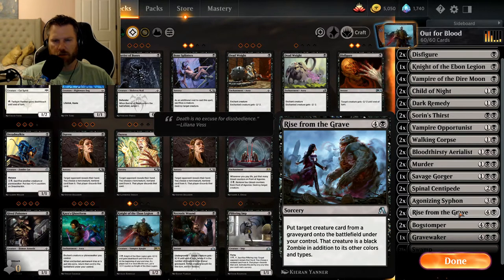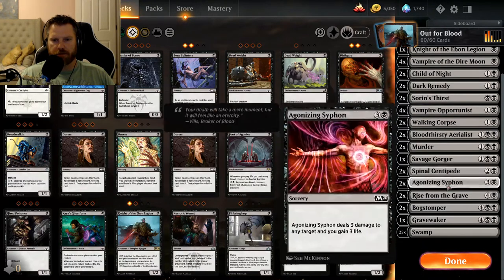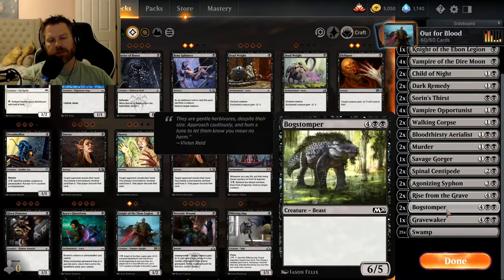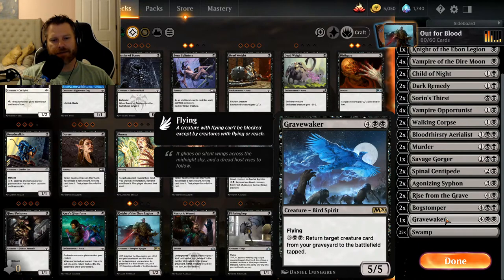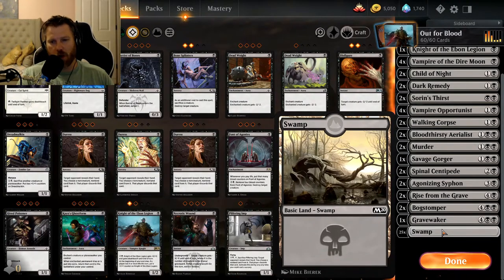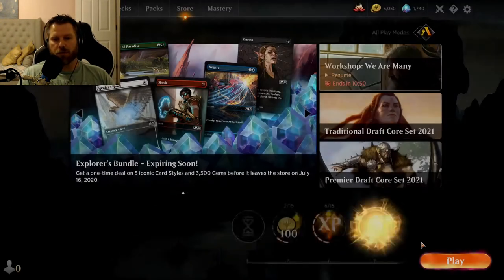At the beginning of your end step, if an opponent lost any life at all, Savage Gorger gets a plus one plus one counter. Two Spinal Centipedes: two and a black — when it dies, put a one-one counter on a creature you control. Two Agonizing Siphons: four black, three damage to any target and you gain three life. Two Rise from the Grave: four and a black, put a target creature from the graveyard onto the battlefield under your control as a black zombie. Two Bog Stompers, one Grave Waker — a five-five flyer — and a whopping twenty-five swamps.